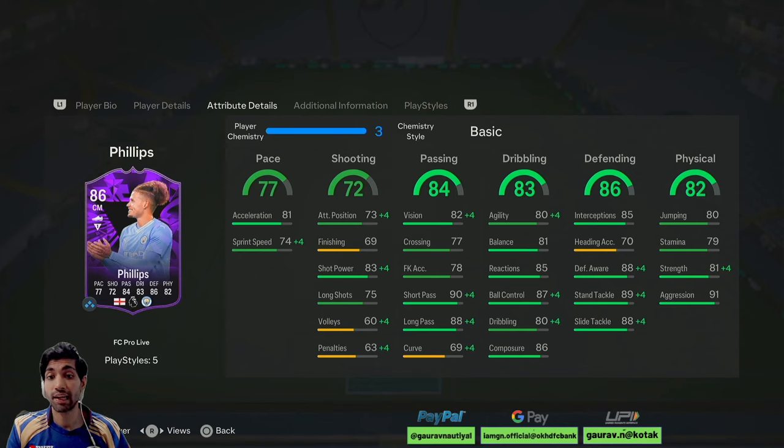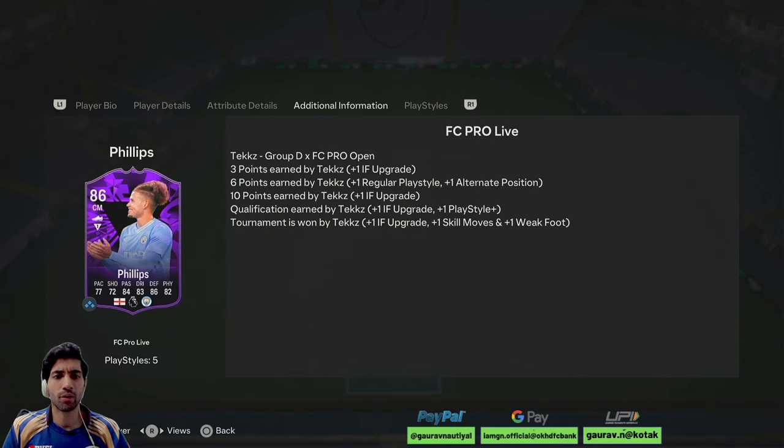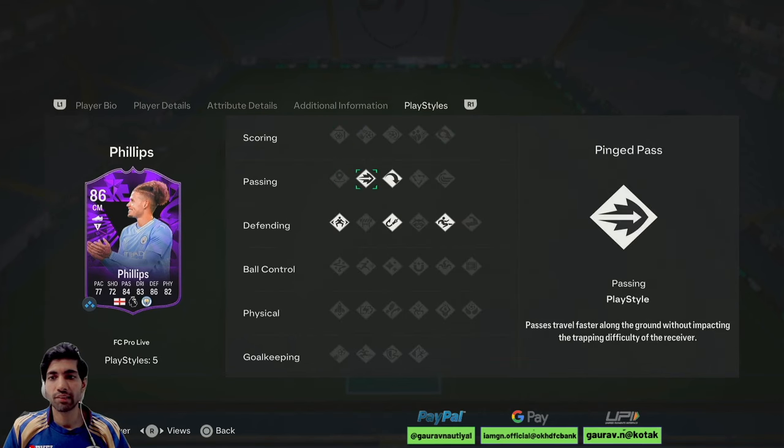If we look at his dribbling, he feels agile and everything is sorted for dribbling as well. Defending-wise he looks solid. His physicality is also nice — 81 strength, which is quite nice to work with. Just the heading won't be that great, but still it's an all-rounded card. If we look at his playstyles, he has got ping pass, long ball pass, jockey, intercept, and slide tackle.